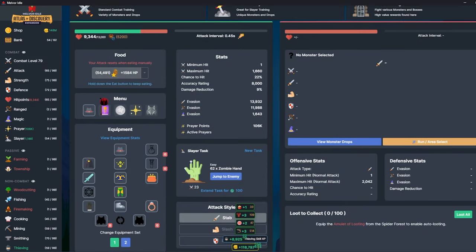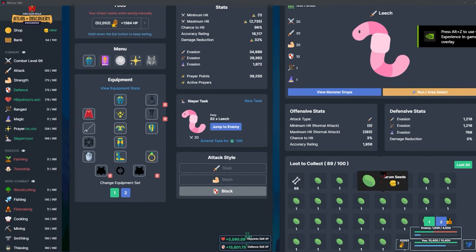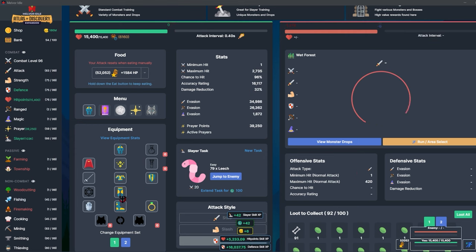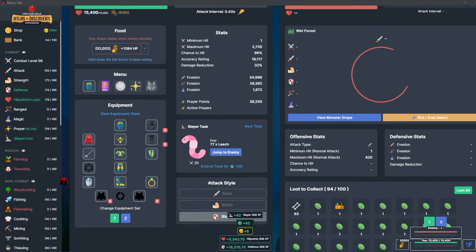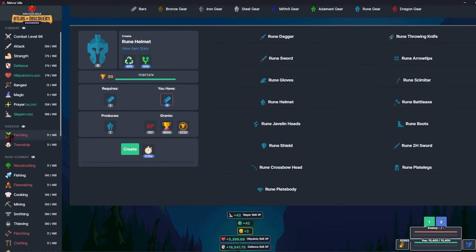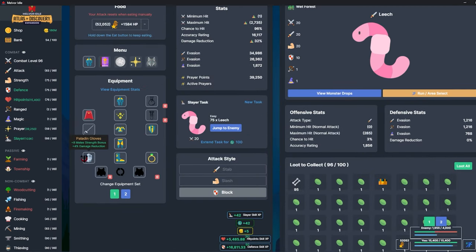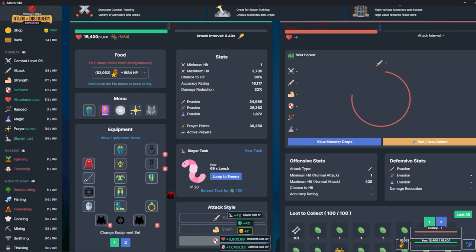Hello everybody, welcome to episode four of my hardcore adventure speedrun playthrough. As you can see, a lot has changed — I've been grinding this out over the weekend. Smithing is up to 90, and I had to get my combat level up to 96 just so I could get high enough smithing for the full rune set. It's all fully upgraded. I got the paladin gloves and the knight's cape from thieving. The only thing I'd want now is probably the sandstorm ring, because it deals max health damage.